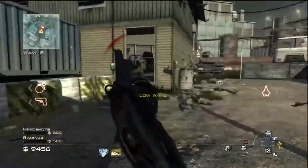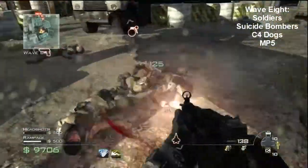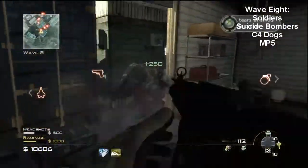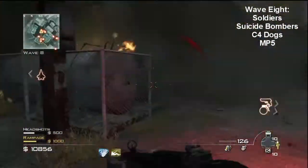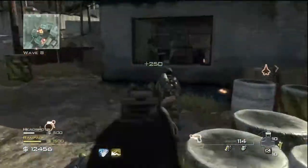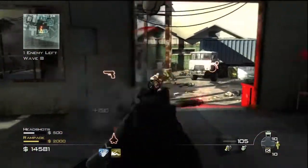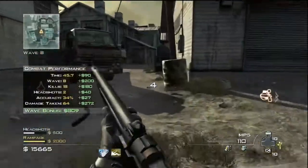Now on to round 8. Almost done with the Model 1887, and it's going to be straight MP5. This round is the exact same thing as round 7, except it may be a little bit harder. I don't think there's really a big difference. So just stay calm and go through the round simply — it's not that hard. And there we go, wave 8 is cleared. Nothing hard, not even complicated at all.